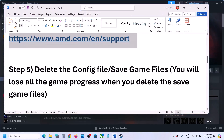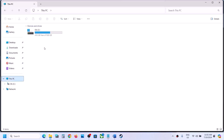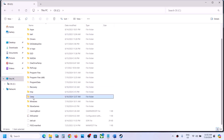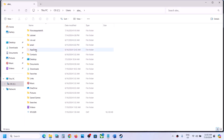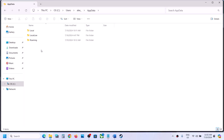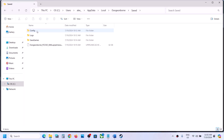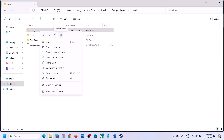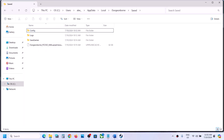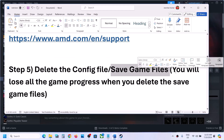The next step is to delete the config file. Open File Explorer, go to This PC, open C drive, open the Users folder, open your username folder, then open the AppData folder. If you don't see AppData, click View, select Show, and put a check on Hidden Items. Open AppData, open Local, open the game folder, open Saved, and you'll see the Config folder. Right-click on the Config folder and delete it. Note that all saved settings will be lost. Then launch the game and check.